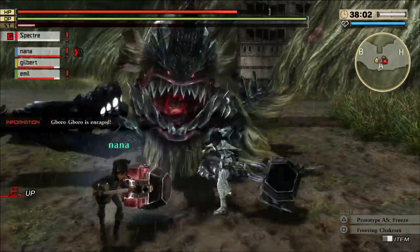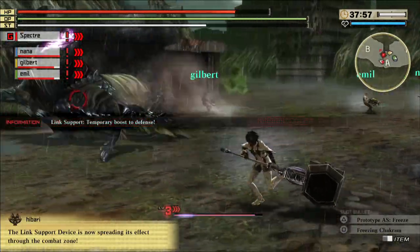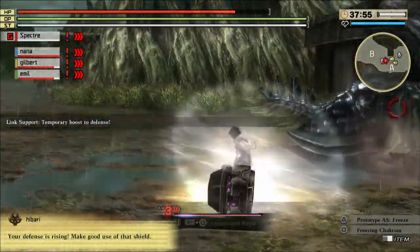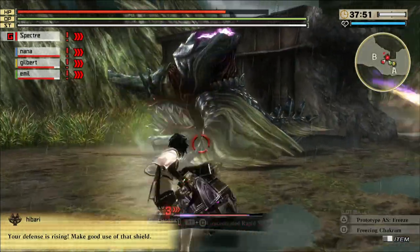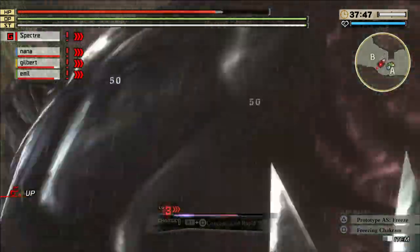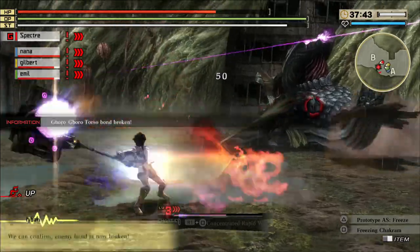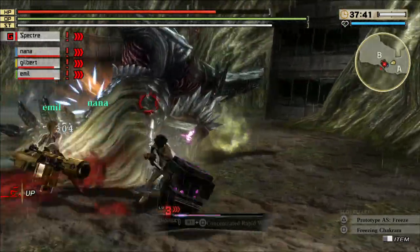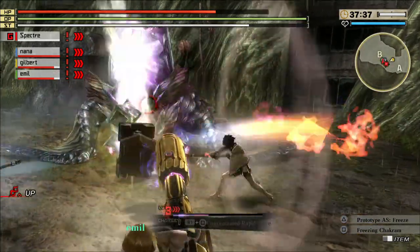So a general overview of the weapon: it has crush damage, swing speed is slow, power is high. It comes with the Boost Ignition, the Boost Rush, and the Boost Drive where you spin right round. My name is Eddie and I'll see you guys in the next video — peace out.